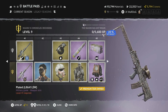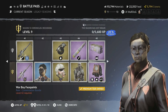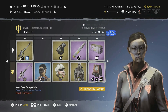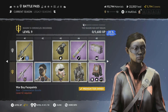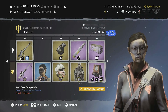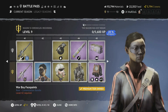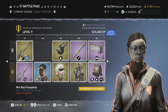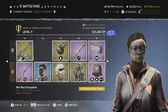Level 42 is the War Boy face paint — definitely a Mad Max style. In Mad Max the war boys spray themselves with chrome, but here it looks like it's been sprayed with oil to match the dieselpunk theme. Really love this face paint.